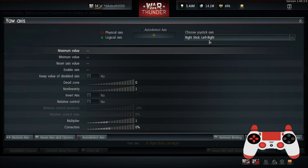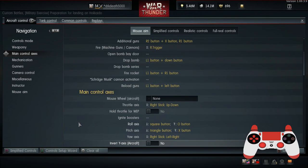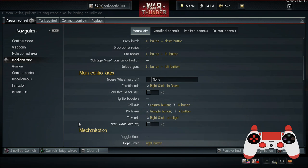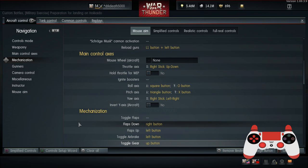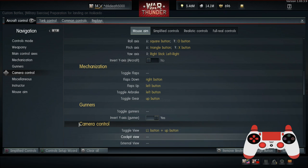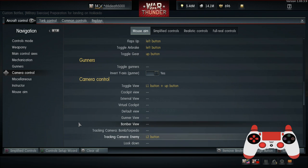For the yaw axis, I have this on the right stick left/right. By the way, when you're adding these, it asks you to replace or add — always use add, because if you press replace it could remove something. For the flaps, I have D-pad right to bring the flaps down, and D-pad left to bring the flaps up again. There's also the air brake on D-pad left. Toggle gear is on D-pad up. Toggle view is L1 plus up. Tracking camera, I've not touched that at all — it's still L2, so you've still got your tracking on PlayStation 4, which automatically moves the cursor to the target.